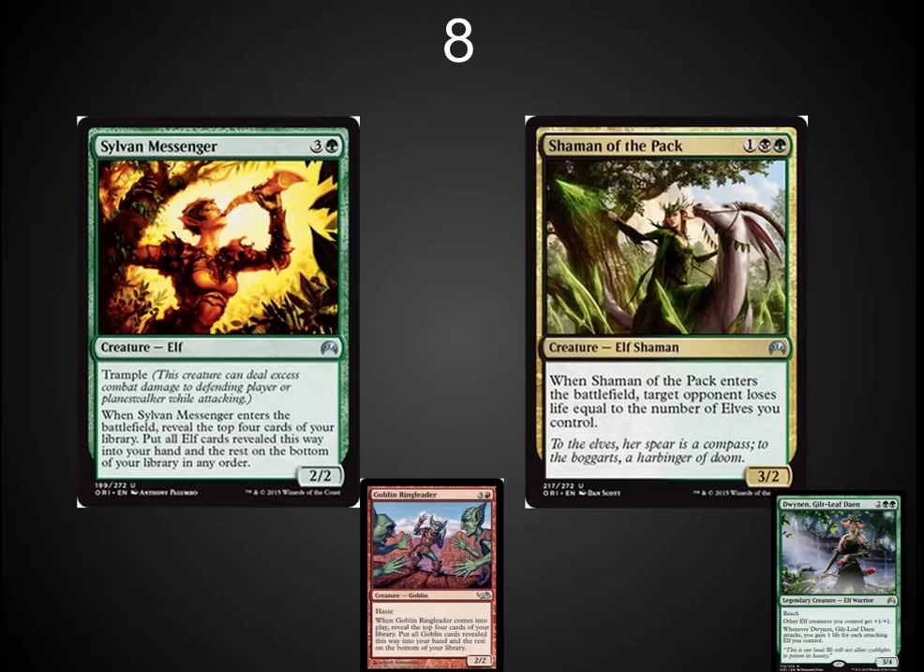Number eight: I couldn't decide which of the elf cards I really wanted to highlight so I did them both. Sylvan Messenger is extremely good — this is the Goblin Ringleader for Elves, and if Elves is all about value then this is a card we'll see play in a lot of different formats. But if you're looking for a combo win, Shaman of the Pack is a way to get through a significant amount of damage. Both of these cards are really nice. I think they're both going to see some Modern play and may even be the center of an Elves deck in Standard.